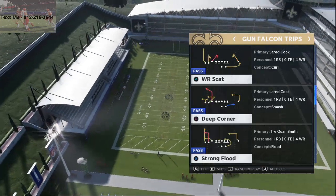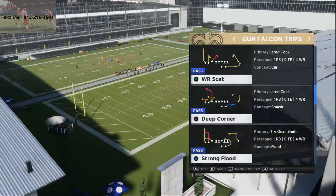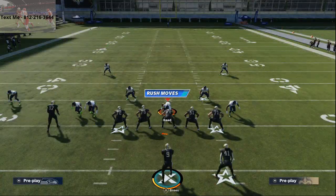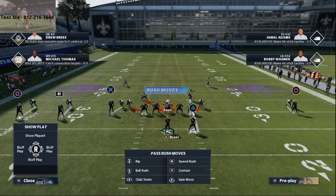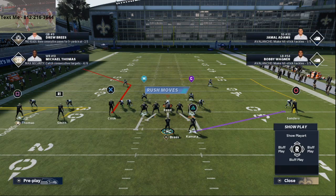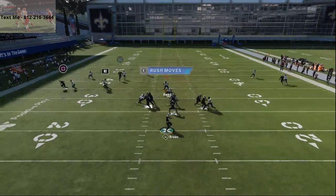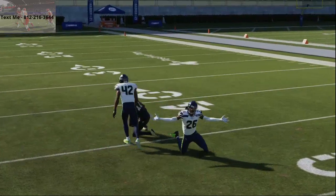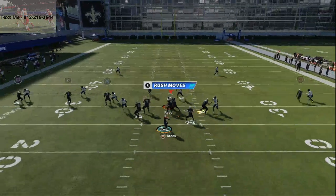We're going to flip this play so that we're not running that route to the Michael Thomas side — we're running the route to a different receiver. The route on the right side of the screen is going to absolutely torch man-to-man coverage. It's going to torch the meta man-to-man coverage as well, because a lot of people like to put those purple zones out there, shade coverage down, shade coverage outside, and shade coverage over top. With this specific play, you've got two zigs, and this route is going to kill man to the inside.